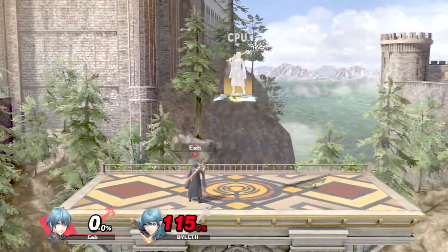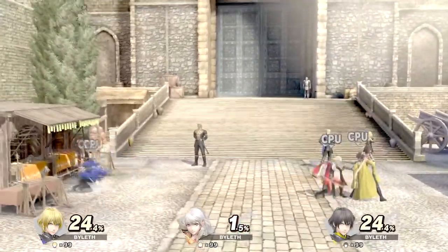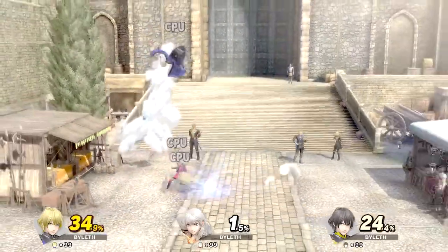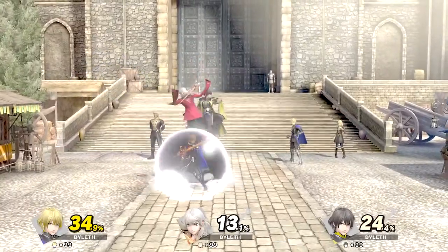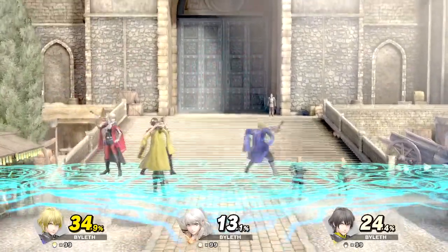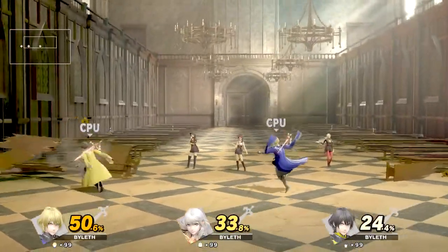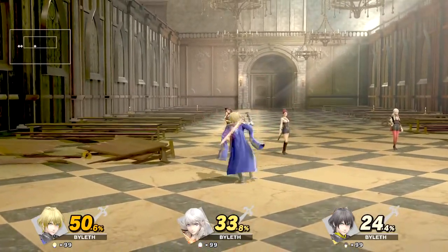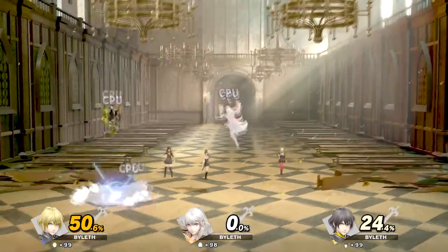And that's Byleth's whole moveset. The new stage, Garreg Mach Monastery, has multiple sections to it, which isn't anything new for this game — and that actually upsets me. All DLC stages had pretty cool parts to them, but this one just feels pretty bland. There's the shop part, the hall, the bridge, and the classrooms. One cool thing about the stage is the shop part, where you can break the stalls. All parts of this stage are walk-offs, which makes it really easy to KO your opponent.